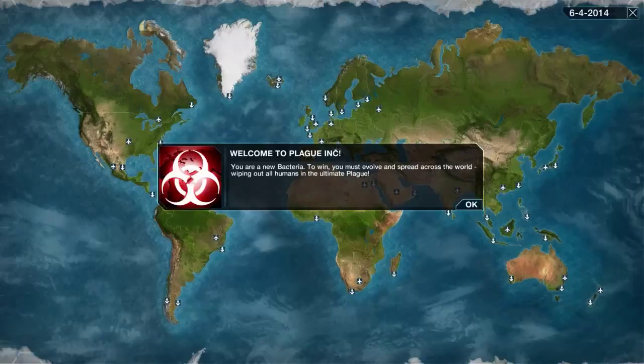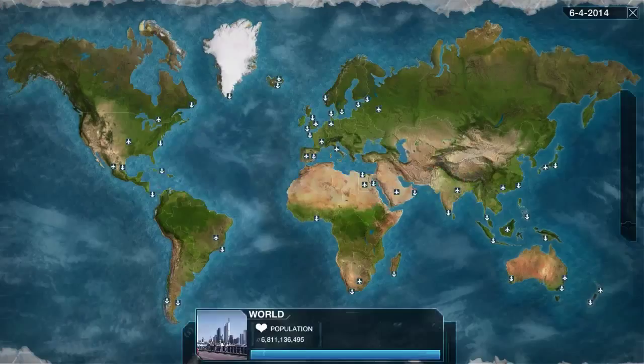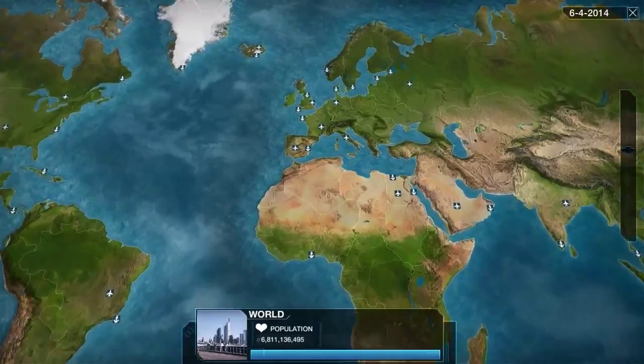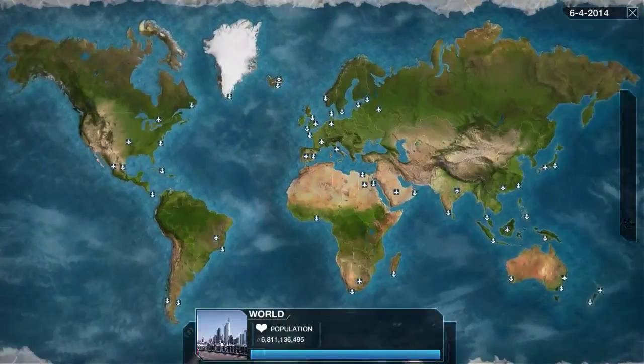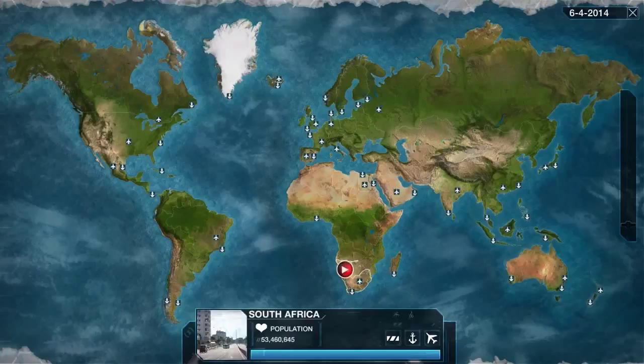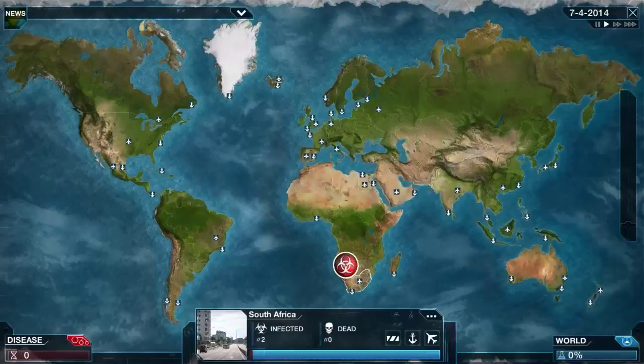Welcome to Plague Inc. You are a new bacteria. To win you must evolve and spread across the world and wipe out all humans in the ultimate plague. We need to select a country to begin with - this is a world of 6.8 billion people. The map shows shipping and airports. I'll zoom in on Egypt for example - two shipping ports and an airport. I'm going to start in South Africa.